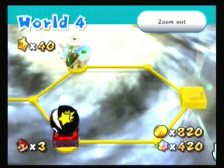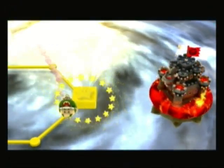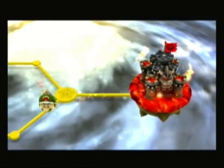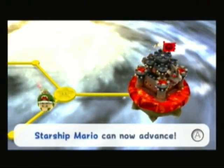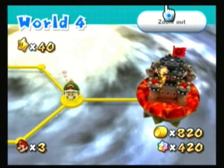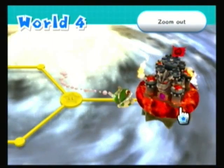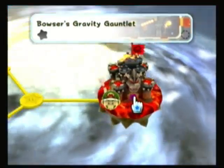Anyway, we basically have 40 stars, so now we can take on the second Bowser level. Yep, the path opens up and here we are. Starship Mario can now advance, and let's see what the name of this galaxy is. Bowser's Gravity Gauntlet, huh?